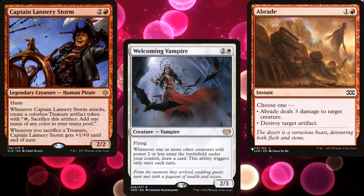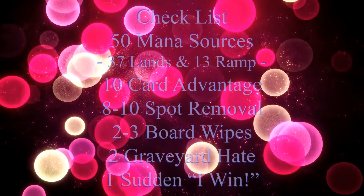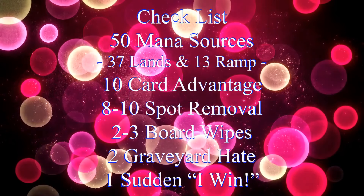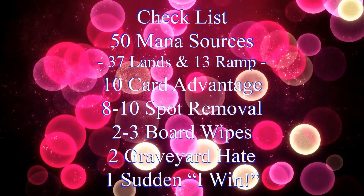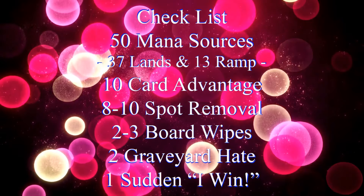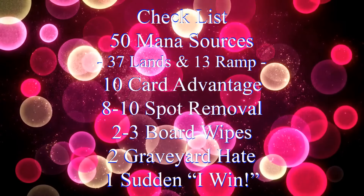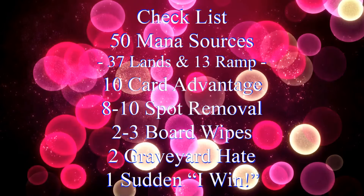In order to build a functional commander deck, you need lots of different pieces, which is why I try to rely on my handy dandy checklist: 50 mana sources, usually split between 37 lands and 13 pieces of ramp; 10 pieces of card advantage; 8 to 10 pieces of spot removal; 2 to 3 board wipes; 2 pieces of graveyard hate; and one sudden I-win card.